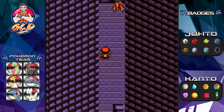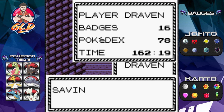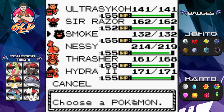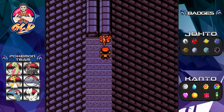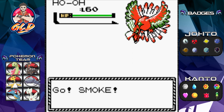We've made it on our first try — we are at the very top of the Tin Tower and guess who's waiting for us: Ho-Oh! I'm going to say a little prayer because I really don't want to mess this up. We're going to go with Smoke as our lead. All right, let's do this.